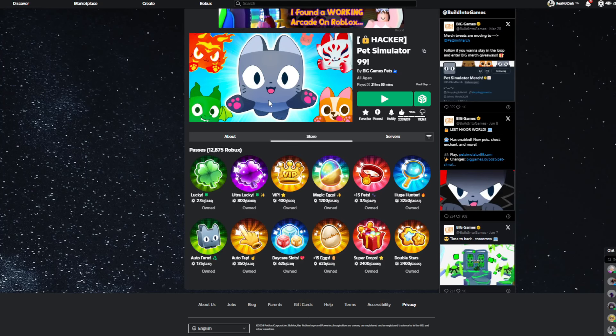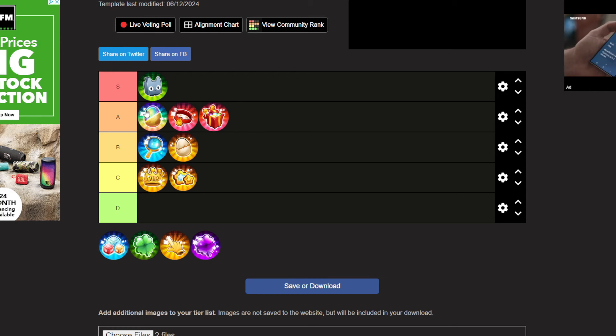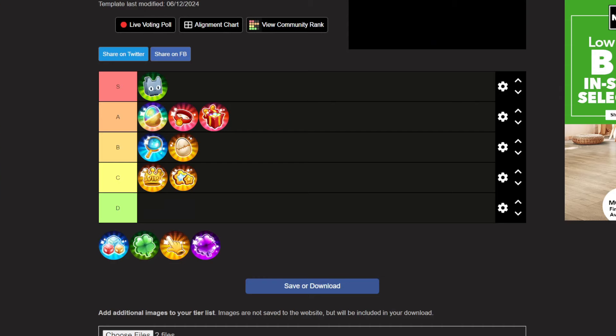Next we have the plus 15 eggs game pass, which is worth 625 Robux. I do not think it's that good because not only is it almost double the cost of plus 15 pets, it is worse than the 15 pets in my opinion - I'm putting it in B tier. This is only worth it if you open eggs a lot. If you don't, it's not really worth it because all it does is make hatching go faster, and you still have to be able to afford those extra 15 eggs. The plus 15 pets is better because you get more drops, more diamonds, and more coins constantly.